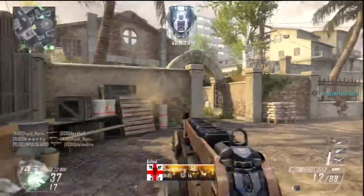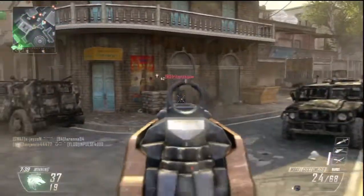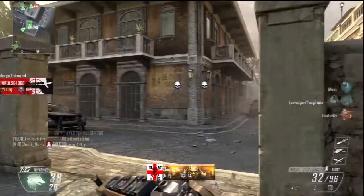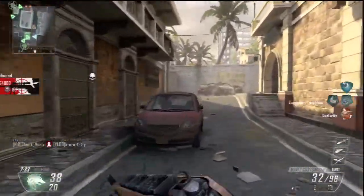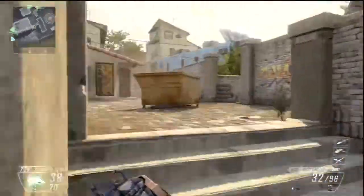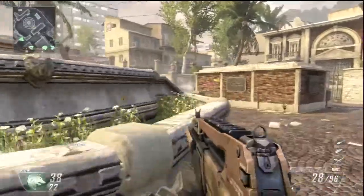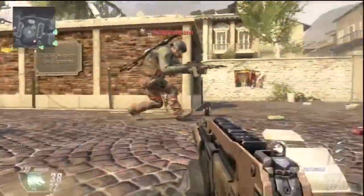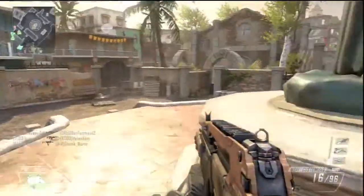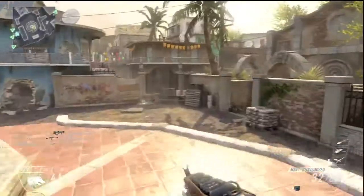Three-round burst comes into play on bigger maps at longer range, being more accurate at distance. If you're not using snipers and like assault rifles on big maps, that's a good option. Select fire is really only good for smaller maps, but nonetheless this is a good gun and I do like it. The class setup wasn't too overpowered.